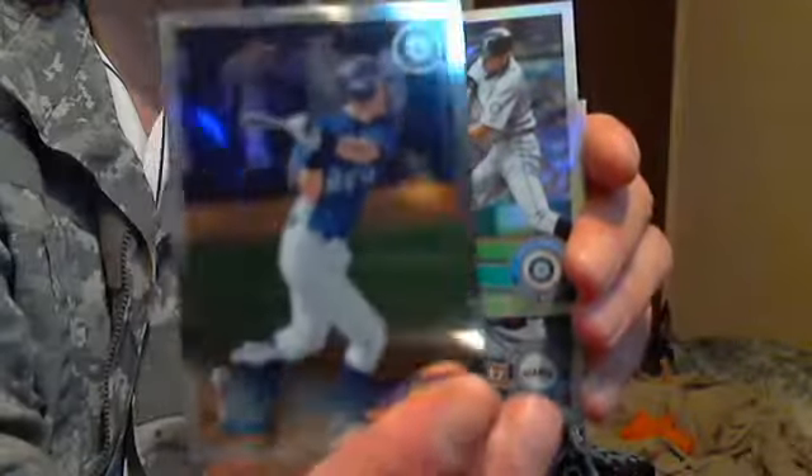An Ichiro Refractor. And you know what, I'll throw in the Ichiro insert — not a refractor, but I'll throw that in too. So 15 cards. Jonathan Sanchez Refractor.